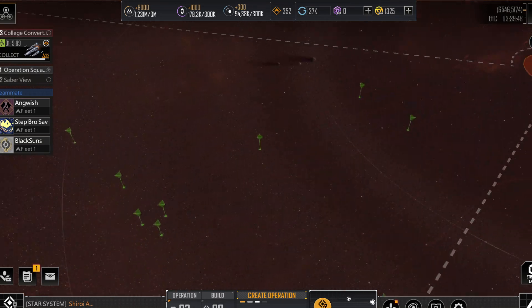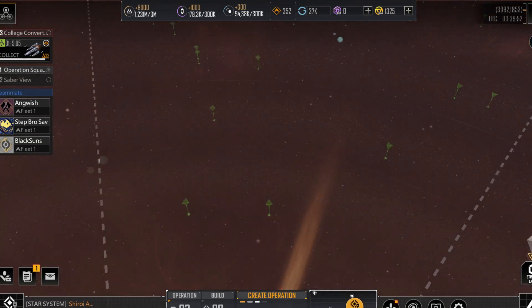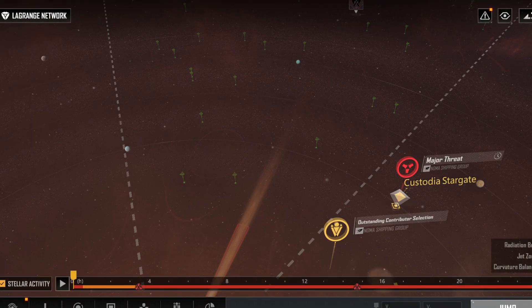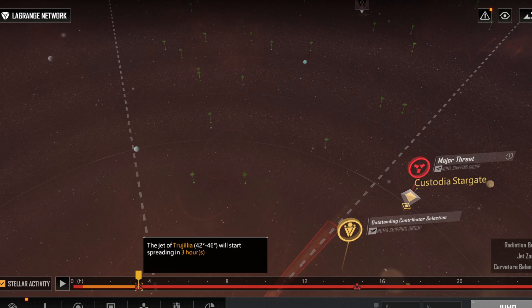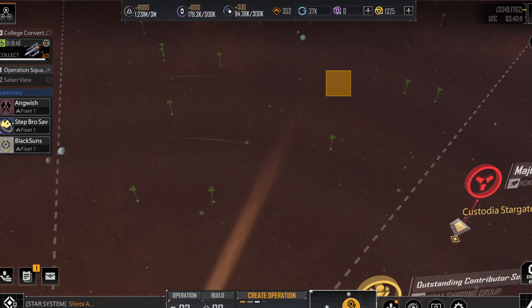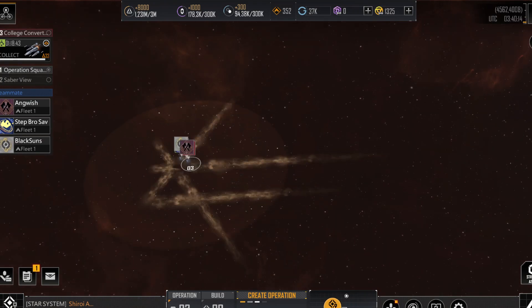Additionally, sometimes solar radiation will shoot out of one of the system's suns and destroy the ruin. As you can see here, radiation is heading out — if we zoom all the way out we can actually see the radiation coming out. This radiation is damaging to your fleets, so if you get caught in it, it will destroy your ships quite easily, so be aware of that.